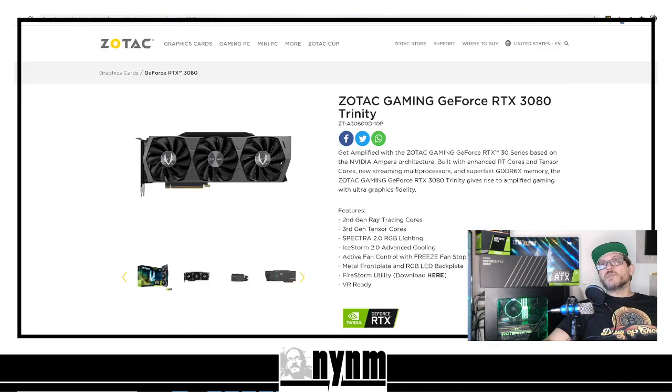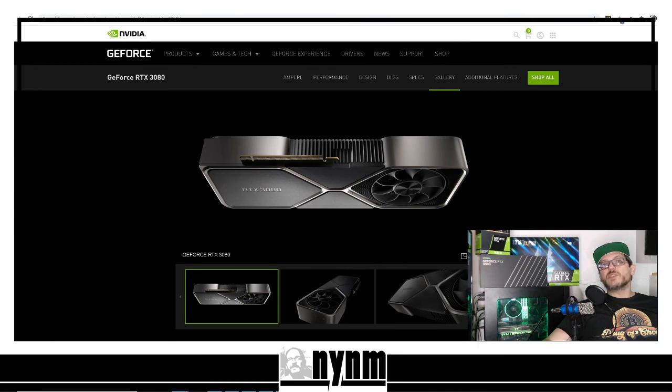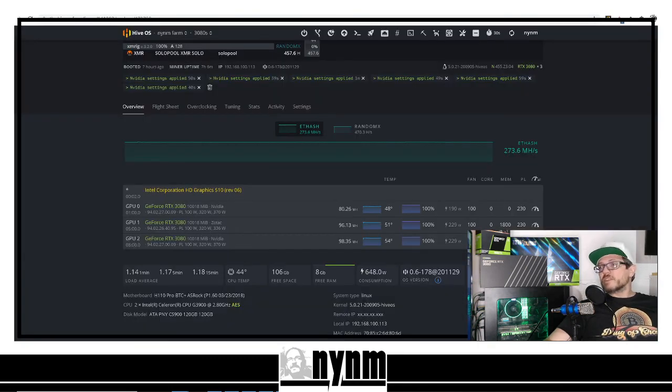So wrapping this up — we've been battling the Zotac Trinity versus the Nvidia Founders Edition RTX 3080s over on HiveOS, showing you the best we've been able to squeeze out of these. If you did like this video, make sure you give us a thumbs up, comment down below with your overclock settings and hash rates. We really appreciate it and are excited to be part of this community. My name is Wes, not your normal miner — thank you.